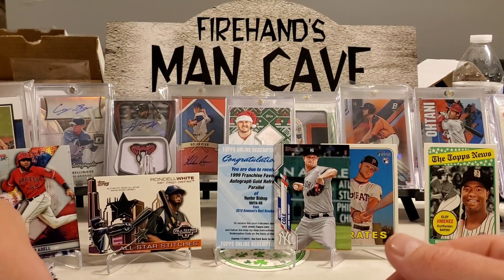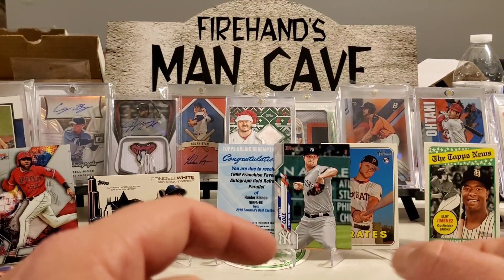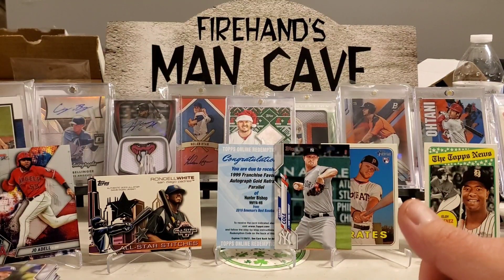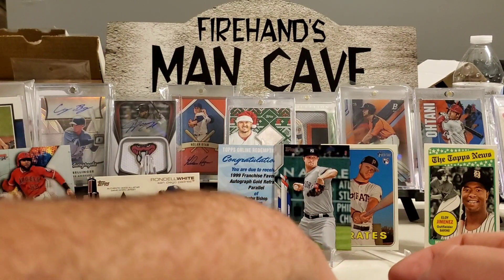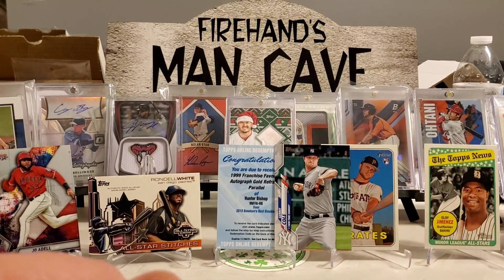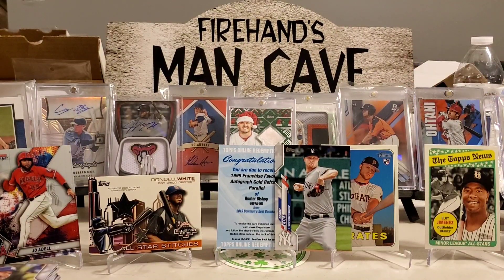So that finishes it up — not too bad. The best card we got here is probably that gold refractor parallel of Hunter Bishop, which should be numbered to 50. I'll have to show you guys that when it comes in. Thanks for watching our opening of Rookie Explosion Box Volume 14, thanks Phil for doing this every month — we really appreciate the good assortment of cards. Hit the like button, comment below, subscribe if you're not, and until next time, keep collecting. Me, the wife, and dad are out — later!